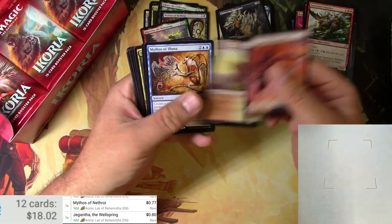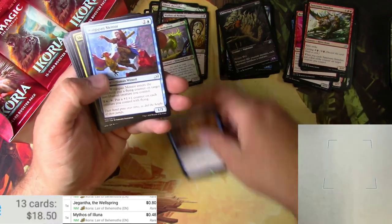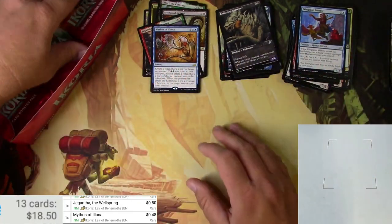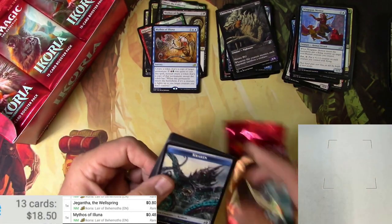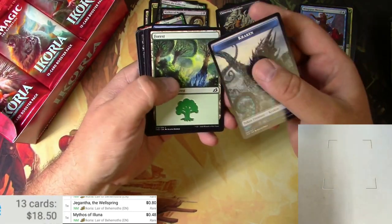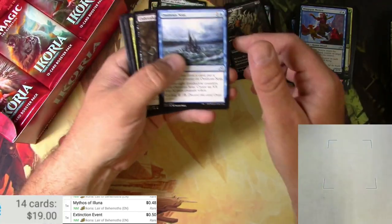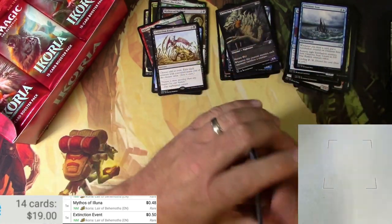Soldier, Crag, Mythos of Eluna. Wingspan Mentor — 48 cents. The Liger. Nothing else. I actually really just enjoy looking for the Showcase Alternate Arts, whether they're Commons or not. Kraken Forest, Extinction Event — 50 cents. And that's it for that.